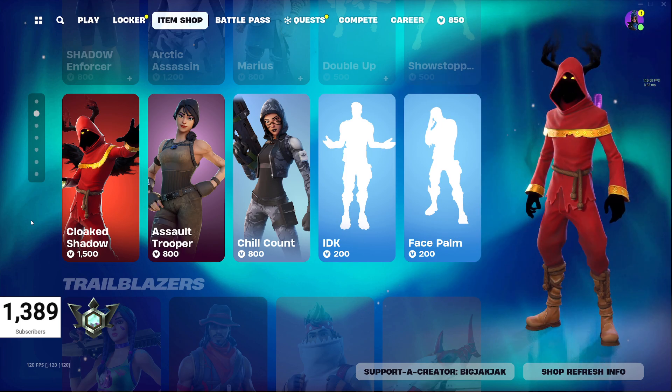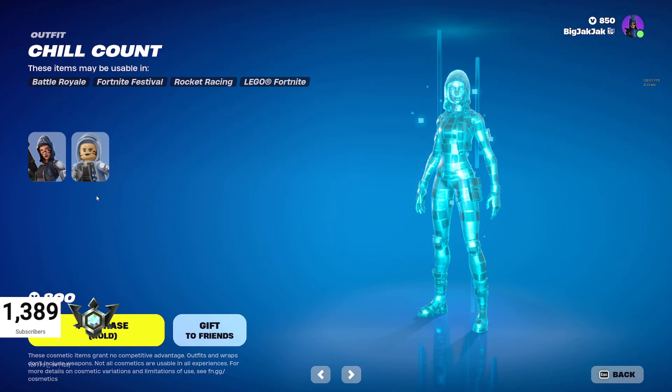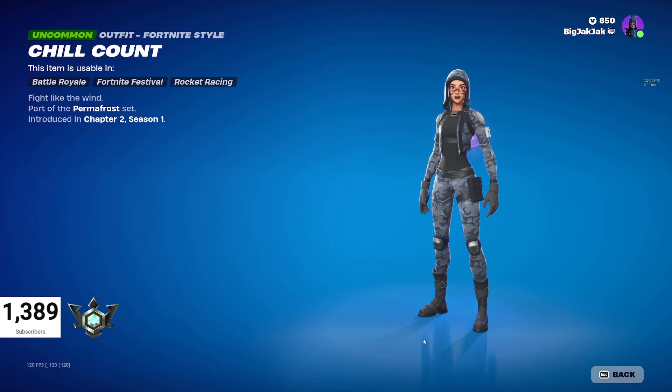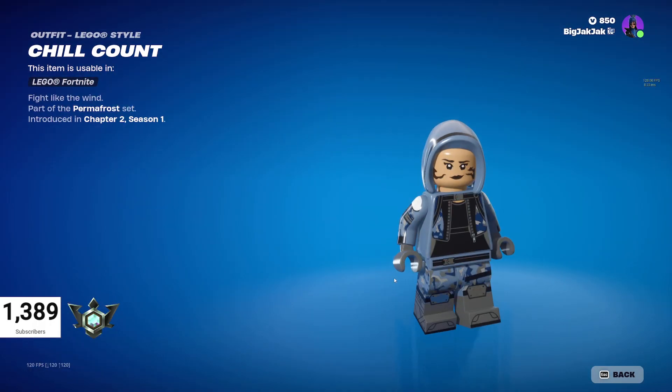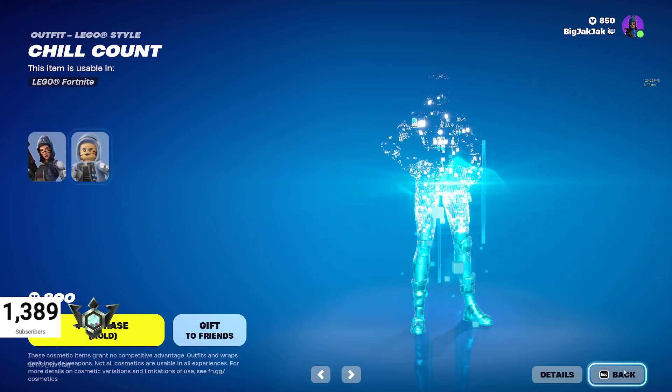The Cloaked Shadow outfit is still in here, same with Assault Trooper at 800 V-Bucks. And Chill Count is also 800 V-Bucks. I thought she had another style, but she doesn't. Her Lego actually looks kind of cool — I like that, it's pretty awesome.